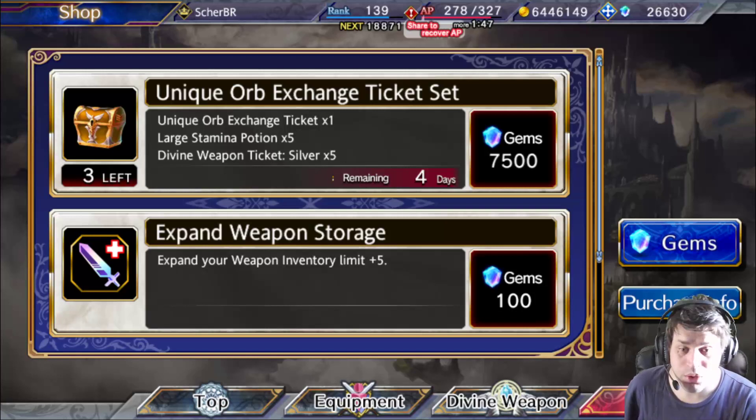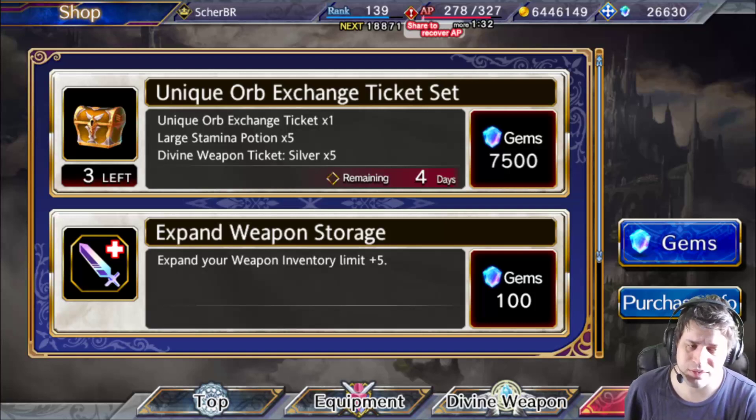We just got a new special pack released that gives you Unique Orbs — Unique Orbs directly purchasable for 7500 gems. This is a very good price if you consider everything. We'll also be getting 5 Life Summita Potions and 5 Divine Weapon Ticket Severs, but this is not what matters.